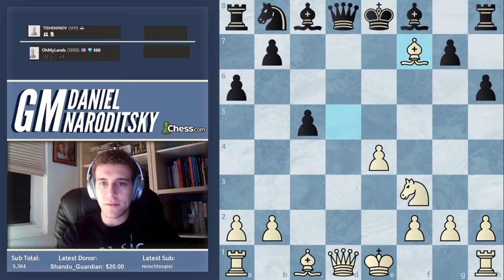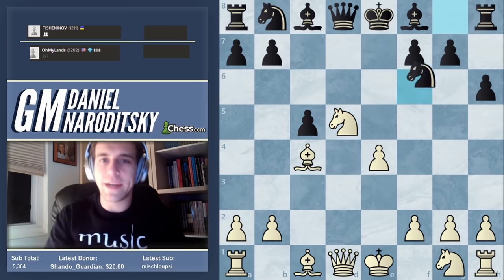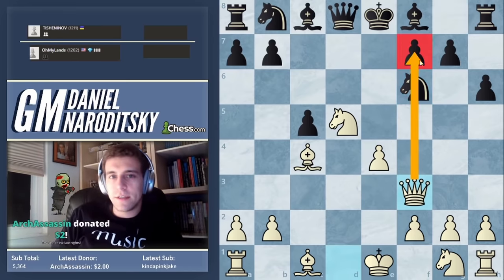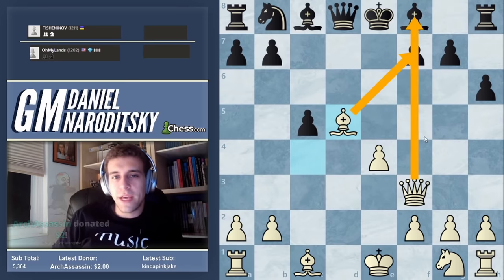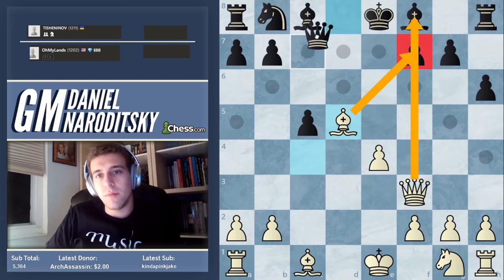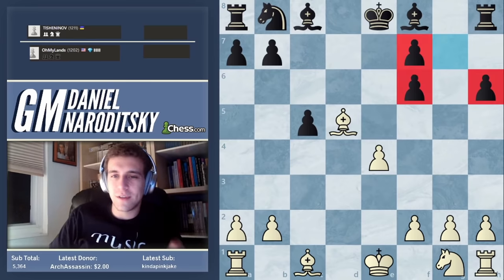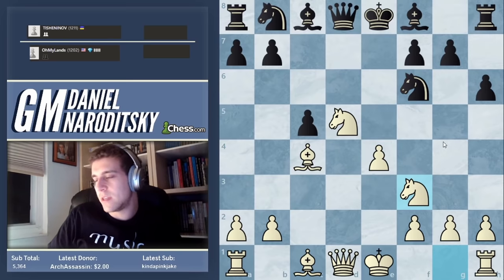We take on c4, c6, knight c3, c5, d5 — all very natural. Many of you wanted to play queen f3, and I understand the impulse, but after knight d5, bishop d5, you're playing for a one-move threat that's quite easy to parry. A move like queen f6 could be annoying. Knight f3 preserves the tension and gives white a better chance to win the game fast.